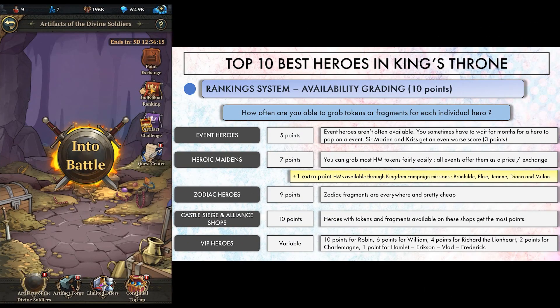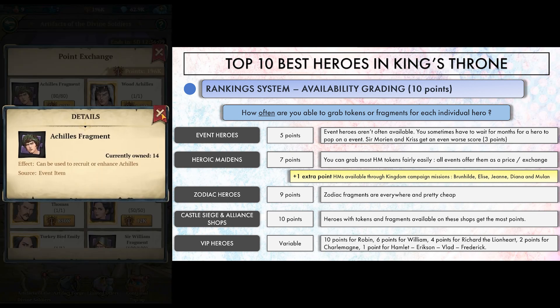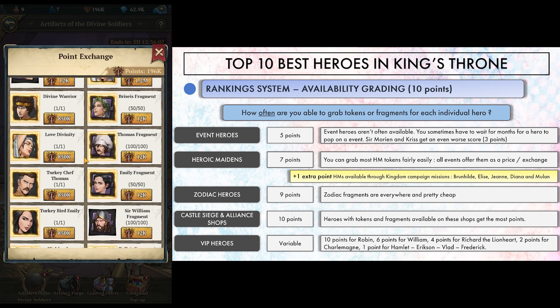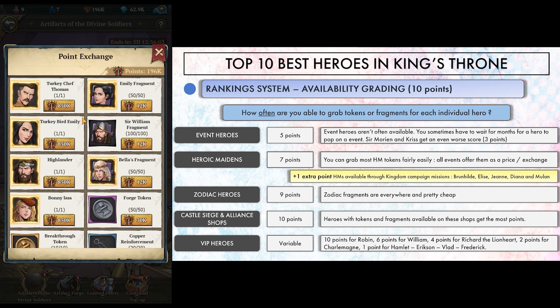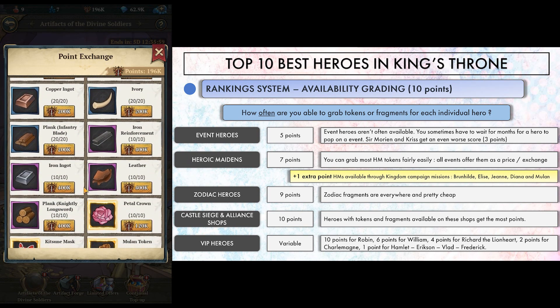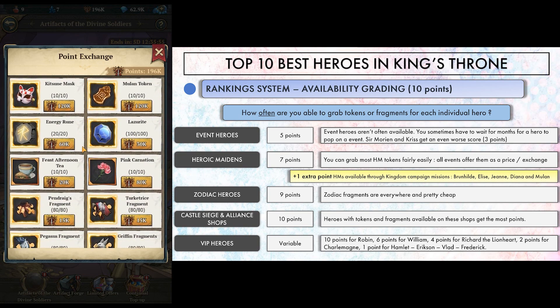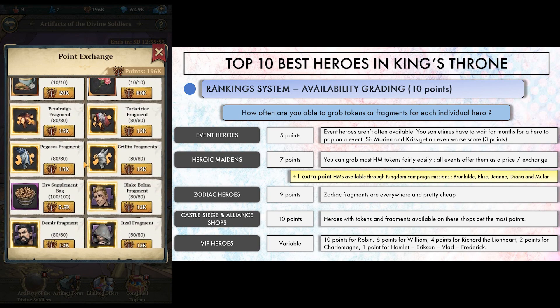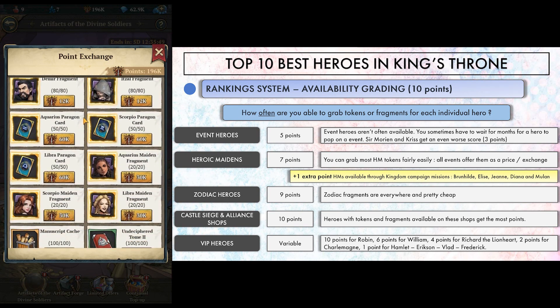Second criteria is availability. Waiting for months to see a hero's fragments being available is something you should take into consideration. Not only that, but if you want to push an event hero, you will most likely need 500 fragments for summoning him, raising his 3 paragons and enhancing him to bronze. Usually the shop only offers 50 fragments at a time, in addition to what you can grab for playing the event, so you won't be able to collect all you need in one stand.